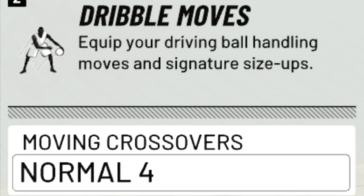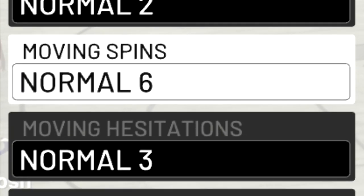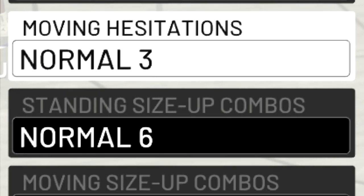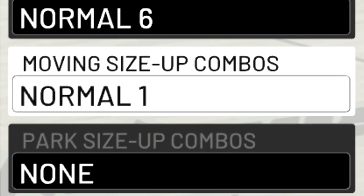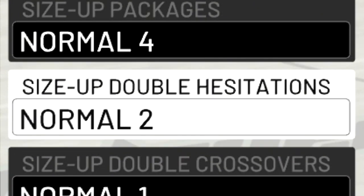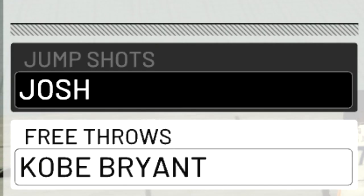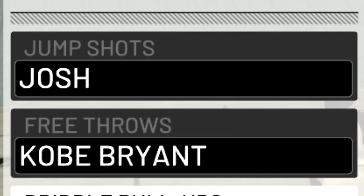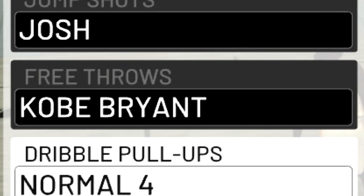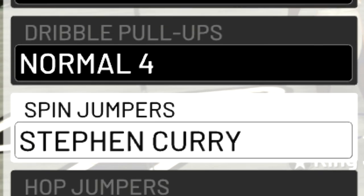For my animations I use normal crossover 4, which is an amazing crossover, behind the back normal 2, moving spin normal 6, moving hesitation normal 3, standing size up combo normal 6, moving size up combo normal 1. I don't have a park size up but my size up package is normal 4, double hesitation normal 2, double crossover normal 1, double between the legs normal 2, double behind the backs normal 1, and triple threat styles don't matter. For pro-am and career I use Kobe Bryant's free throw — I've been using this since NBA 2K16 so I'm really comfortable with it. I also have dribble pull up 4, which is a really good pull up for guards and big men.